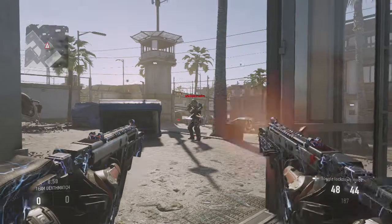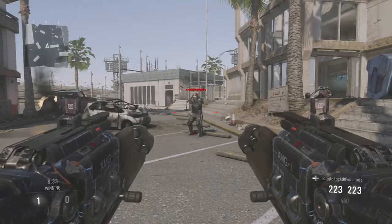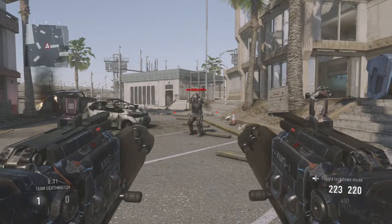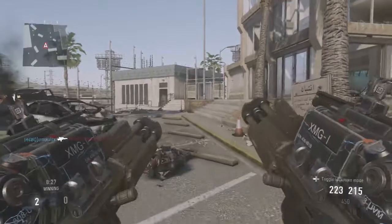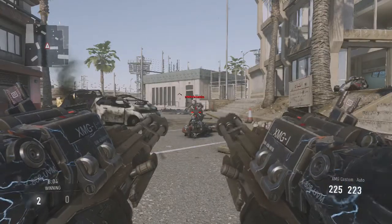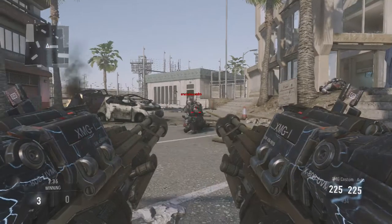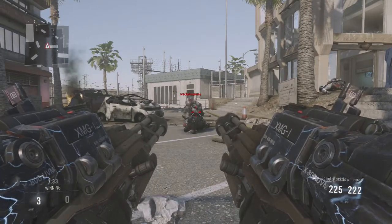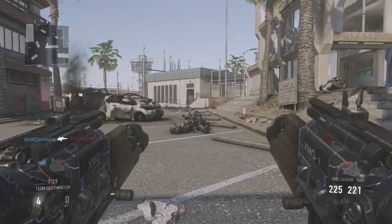Here we've got a damage test. On both of these, it's four shots at medium and close distance — obviously they're the same damage, so same result. At range, you can go up to five or six shots. But spraying bullets out of both barrels, you're going to kill them pretty quick, because with dual weapons you're shooting two bullets per shot since you have two guns. So you're going to be putting them down pretty quick.